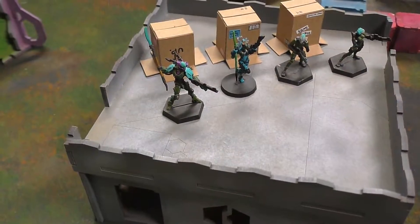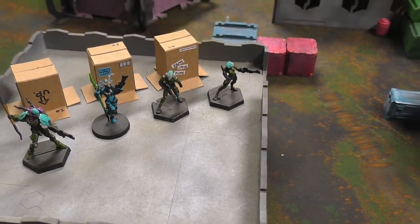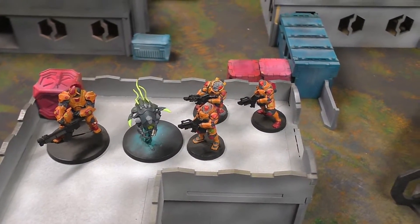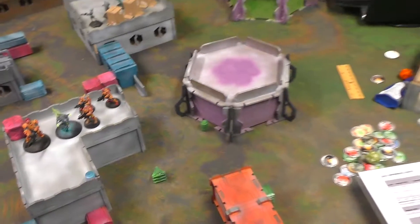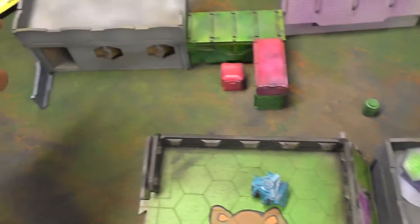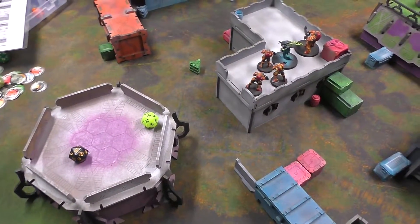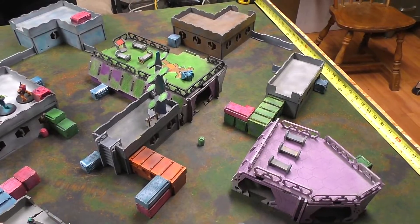For Tohaa we have three Camal markers, the Ectros with heavy machine gun, Nima Sitar, and two Camaels which are forward observers. For the Combined Army, Brian will be bringing a Silver Q-Drone with HMG total reaction, and three Morats — I'm assuming forward observers. Here's the board we'll be playing on. The special crates are our actual objectives, placed within eight inches of the center line.